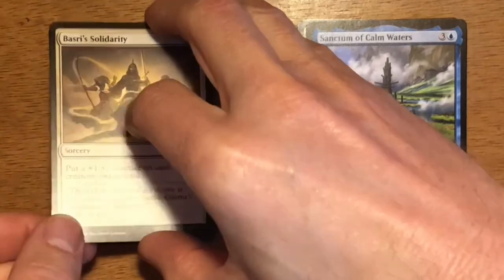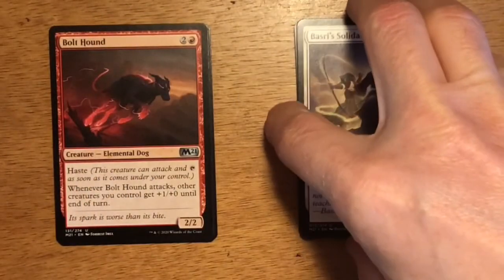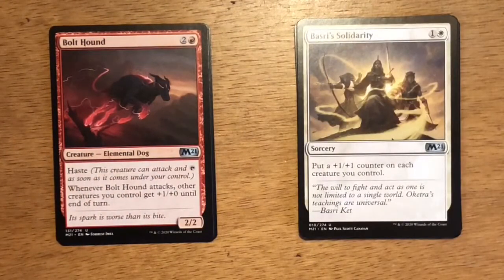Our final uncommon is Bolt Hound — three mana, two and a red. It's an Elemental Dog at 2/2 with haste. Whenever Bolt Hound attacks, other creatures you control get +1/+0 until end of turn. It's a great aggressive creature for the white-red deck. You put down creatures quickly, go wide very quickly, Bolt Hound comes in and gives all your creatures additional power. It makes it really hard for your opponent to deal with.